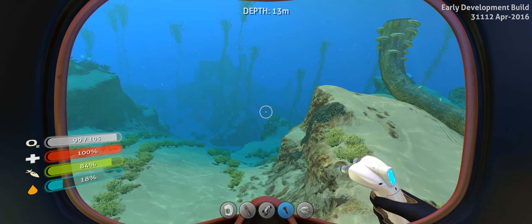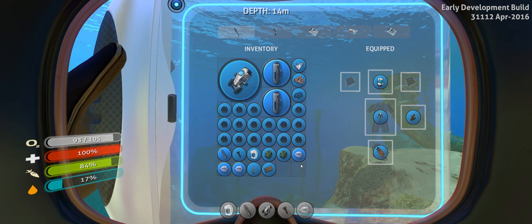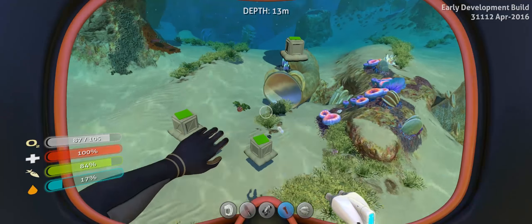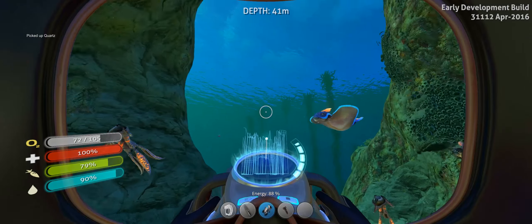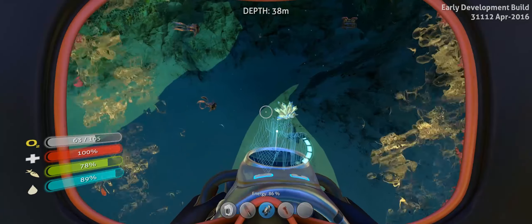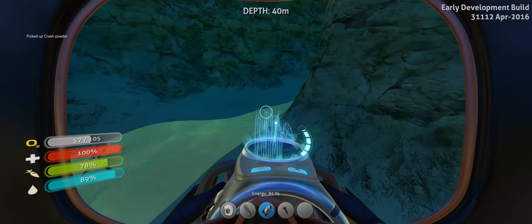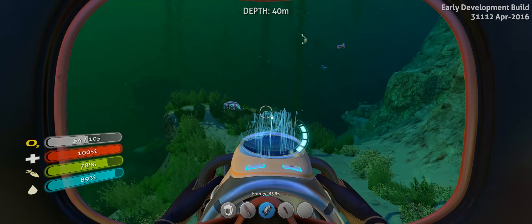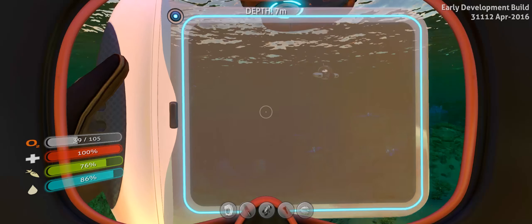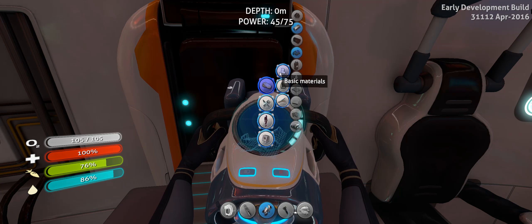Okay, we got ourselves tons of titanium. Now I need to deal with this creature egg — we're gonna need it for our big aquarium in the middle of our base. There's some useful stuff in there. I have no idea what their use is but hey, I got some. We picked up some quartz and we're gonna turn them into glass so we can start building our new base.